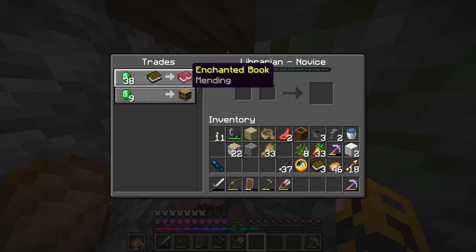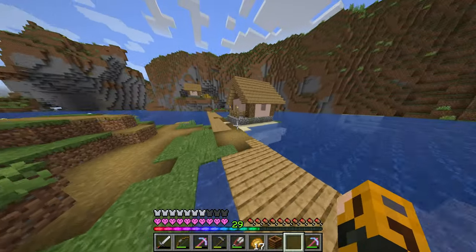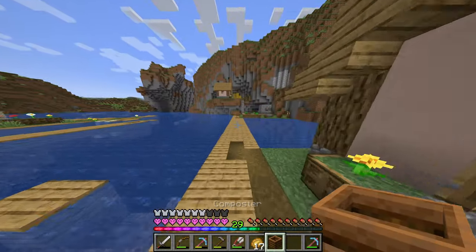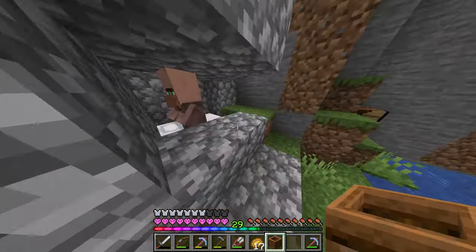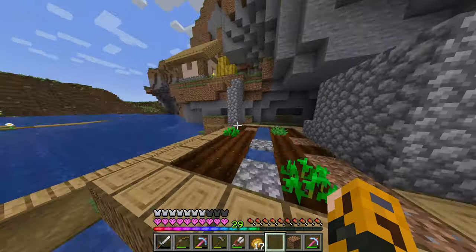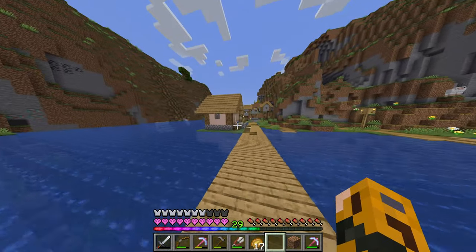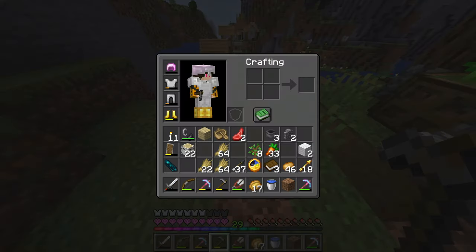We finally have mending! However, it's 38 emeralds — that's a little steep but I think we can make it work. The easiest way to get emeralds will be having a farmer villager. All right, 26 potatoes or 20 wheat for one emerald — that's not bad. Let me grab some wheat over here and that should give me about seven emeralds.